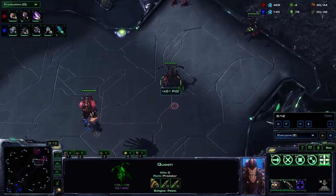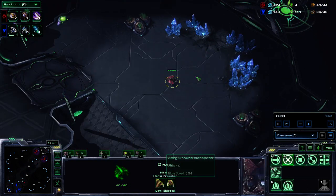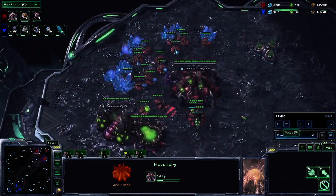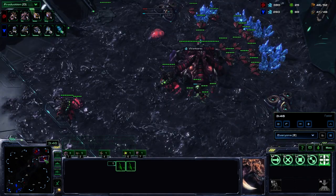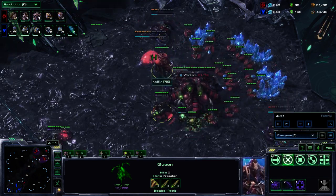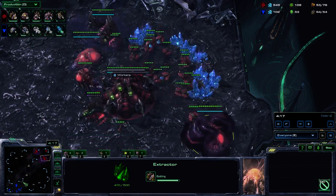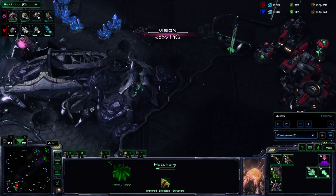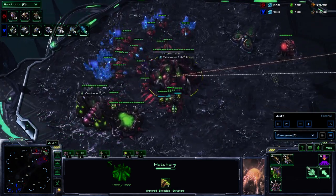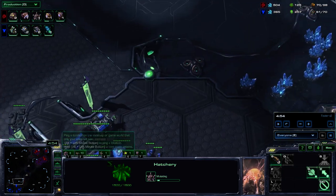Early on we start with a three queen opening, just droning up two bases. We pull off gas after ling speed and take our third base usually between 36 and 40 supply. We drop a roach warren at about three minutes 40, double gas at four minutes, and just keep droning up. We get about four to seven roaches depending on the situation. In this case we're building a few more defensive units because we spotted a fast reactor starport — so we know a fast double medevac drop is coming.